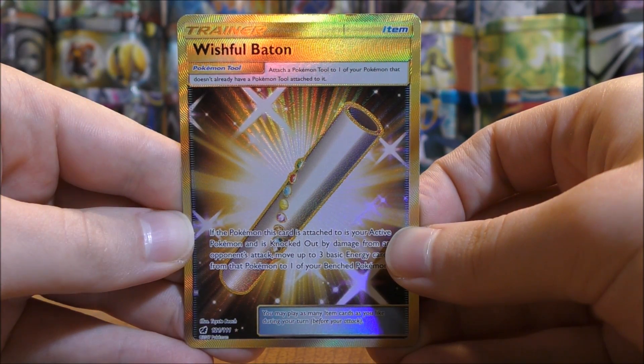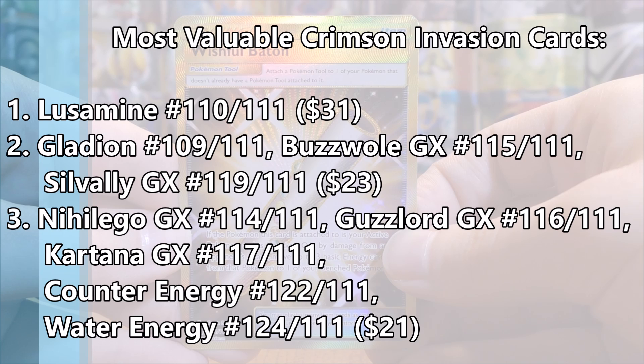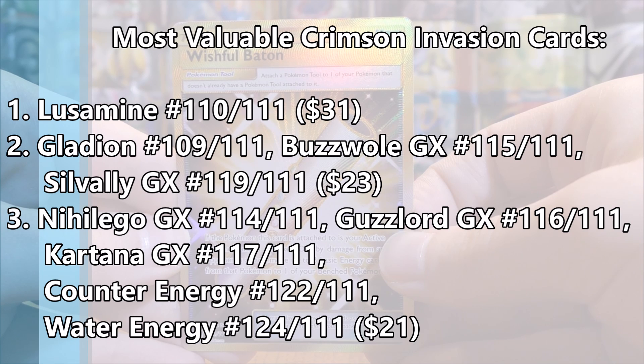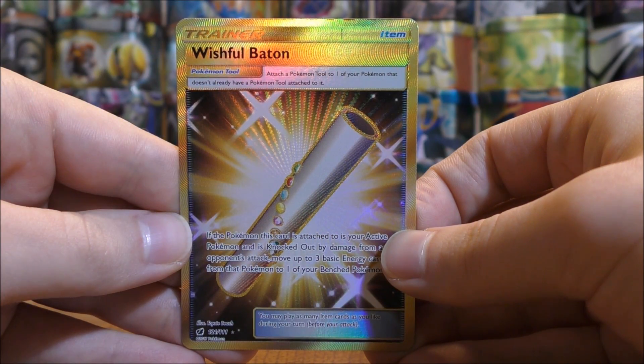To summarize the most valuable cards in this set: Lusamine Full Art is worth $31 and is the most valuable card in the set. Three cards are worth $23 each: Gladion Full Art, Buzzwole GX Rainbow Rare, and Silvally GX Rainbow Rare. Several cards are worth $21 each: Nihilego, Guzzlord, and Kartana GX Rainbow Rares, plus Counter Energy and Water Energy Secret Rares.